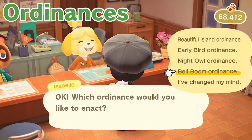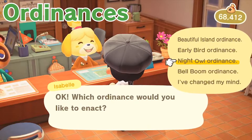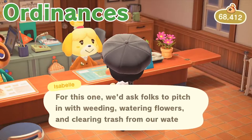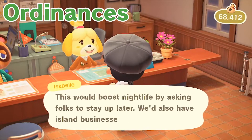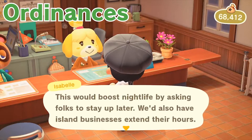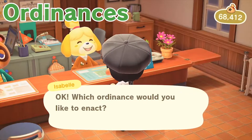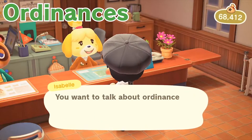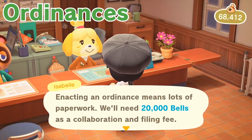With 2.0 also comes a new feature called Ordinances. It allows you to set the identity for your island and there are currently four options. Beautiful Island allows everyone on the island to get rid of weeds, water flowers, and get rid of trash in the waters. Early Bird Island allows residents and shops to be active and open earlier in the morning. Night Owl Island is the opposite. Bell Boom Island causes everything on the island to sell for more but also cost more. To change an Ordinance you simply talk to Isabelle and pay a fee of 20,000 bells for each change, and it will be applied the following day.